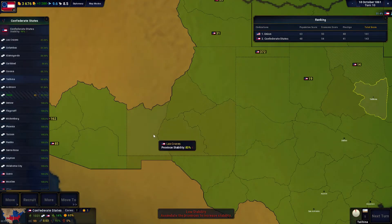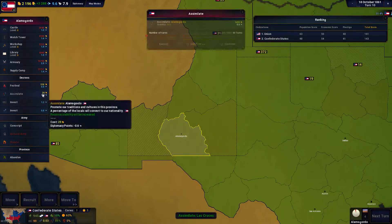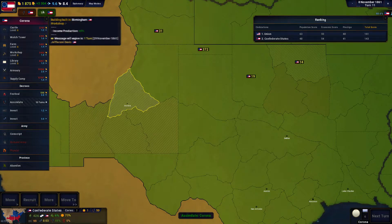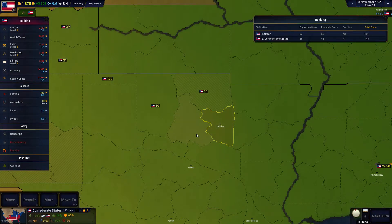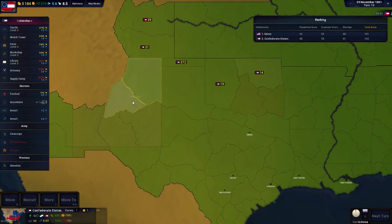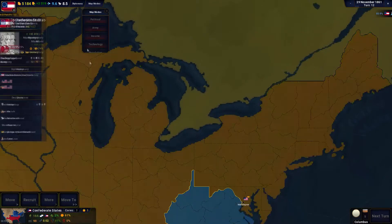We have some low stability so we need to address those provinces. We're going to assimilate the lowest one first — it said 29 gold. It's going to take 48 turns to fully assimilate these guys, which is strange. The Union units kick our rear as far as population goes — they have a much larger population base.